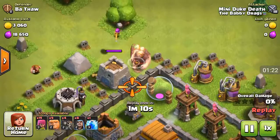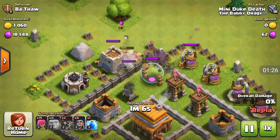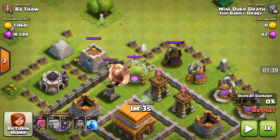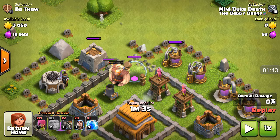You check if there's anything in the clan castle — always a good thing. I place the giants over here by the clan castle and I place the wall breakers over here by this elixir collector, so then the mortar would fire at the giants instead of the wall breakers.